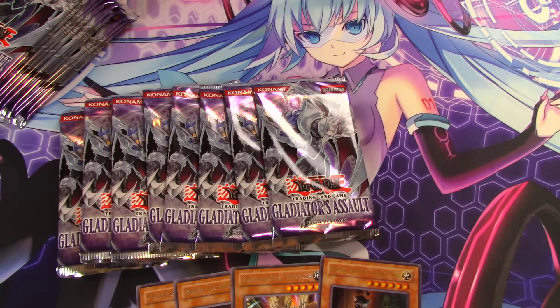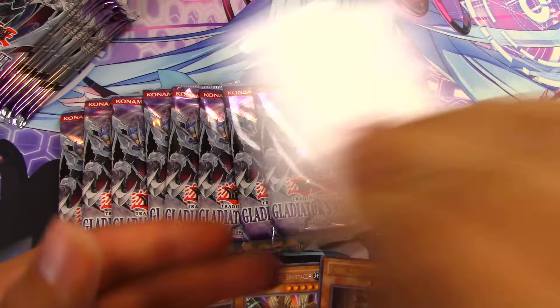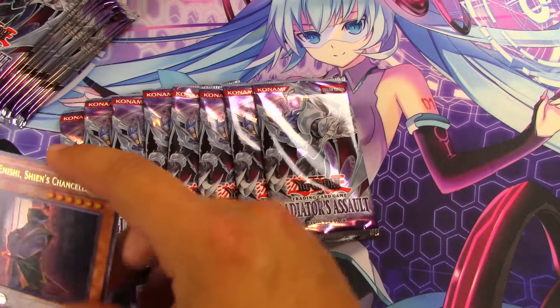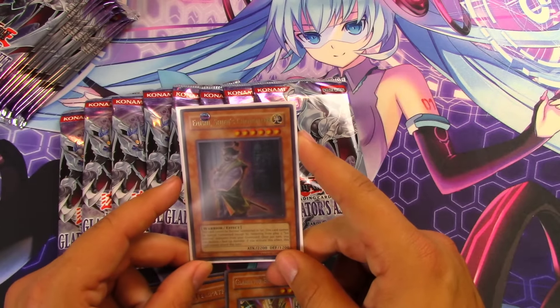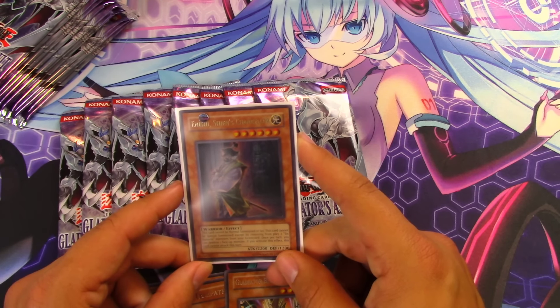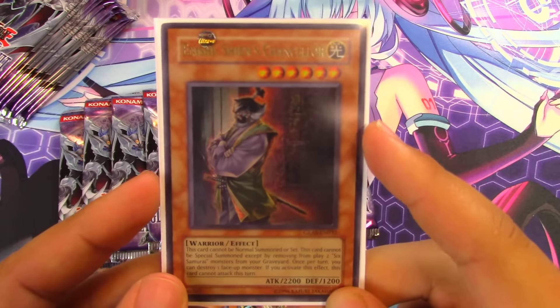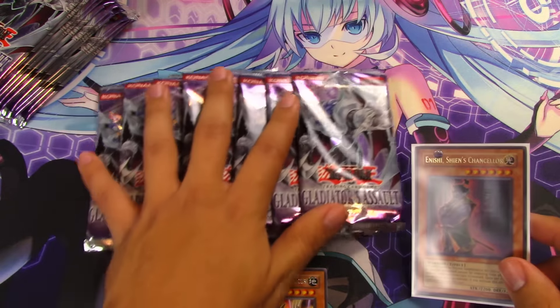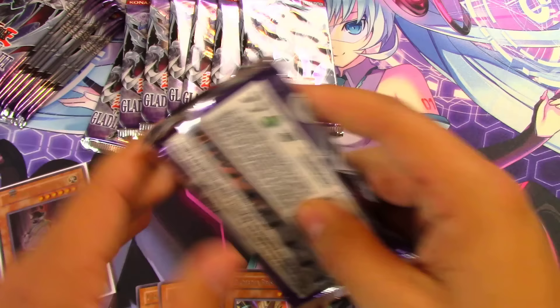Thanks to our friends at Ultra Pro, we have this awesome Cyber Miku play mat, and we'll be using white Pro-Matte sleeves today for our foil cards. Nishi Sheen's Chancellor: this card cannot be normal summoned or set; it can only be special summoned by removing from play six Six Samurai monsters from the graveyard. Once per turn you can destroy one face-up monster, but it cannot attack the turn you activate this effect.